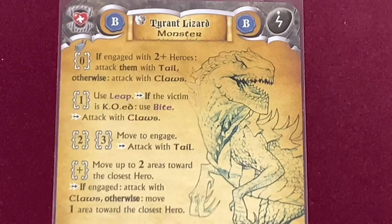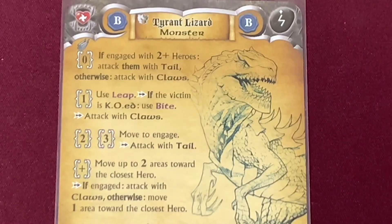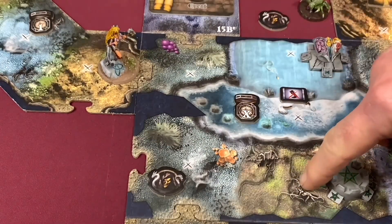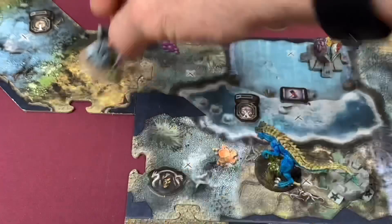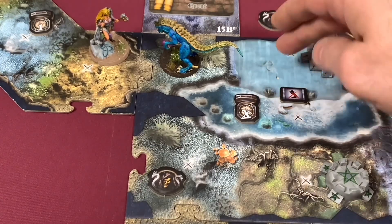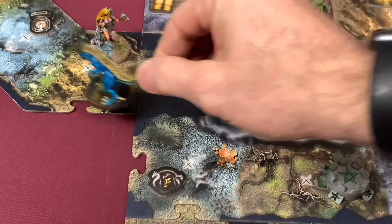These are his different steps he's going to follow, and really none of them are going to apply except the plus one movement, because he doesn't have line of sight. So he's going to move up to two areas toward the closest hero, and then if engaged, attack with claws; otherwise move one area toward the closest hero. The X here and the X in our square can't see each other because this whole area blocks — which is why we're just doing the plus movement. So he moves one, two right here. This obstacle means we can't move up it, but we can come down — it's basically a waterfall. He's not engaged with anybody, so he's going to move one more space over here.